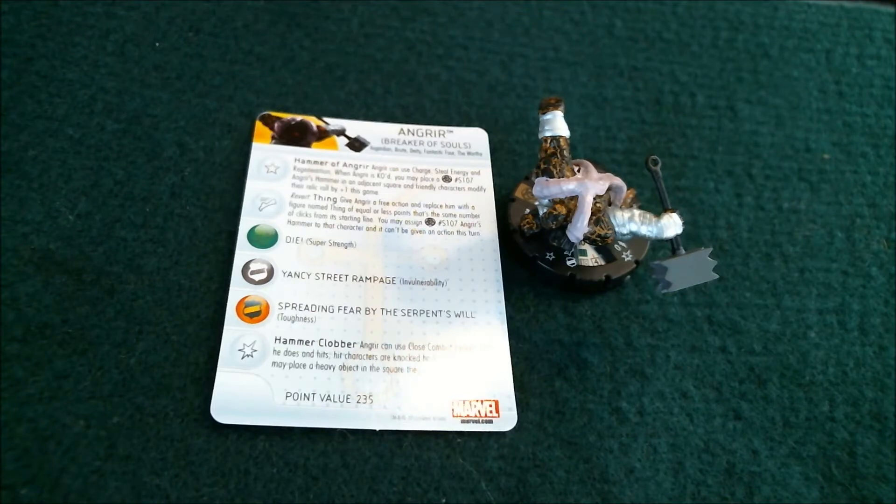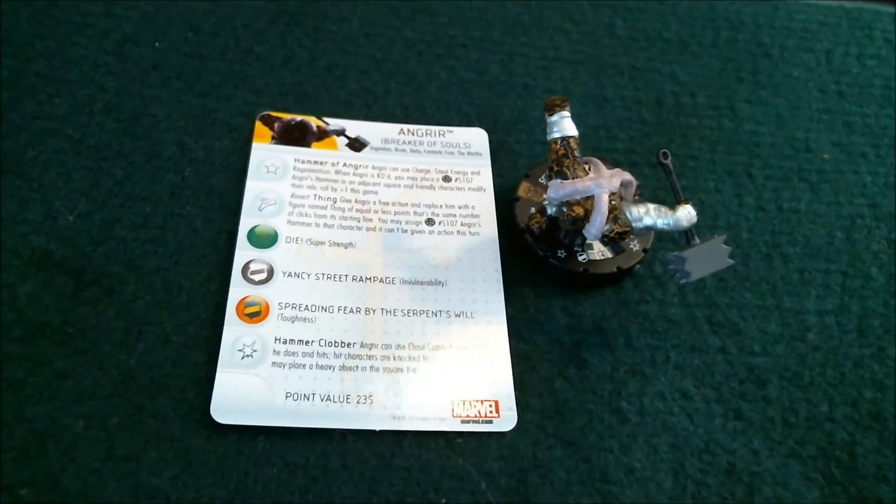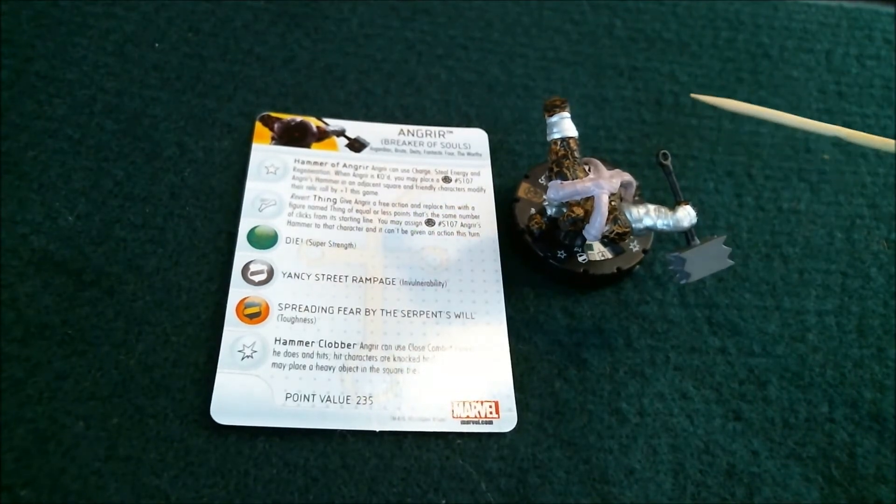We're going to mix it up a little and go in reverse order — super rare down to rare and then down to uncommon. So the first one we're going to take a look at is Angreer — I think that's how you say his name. He's number 33 in the set. He is 235 points.